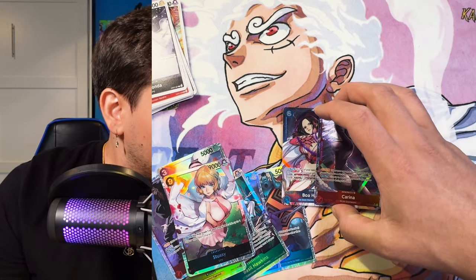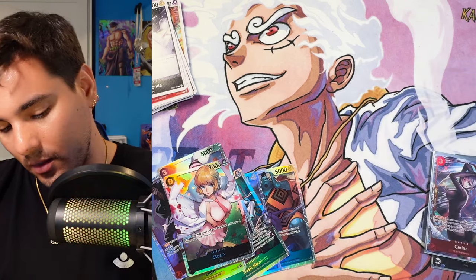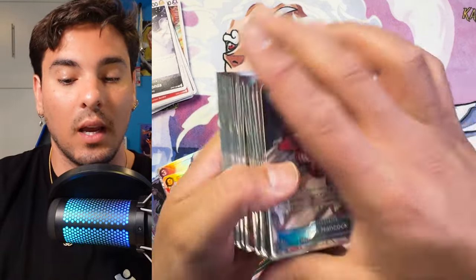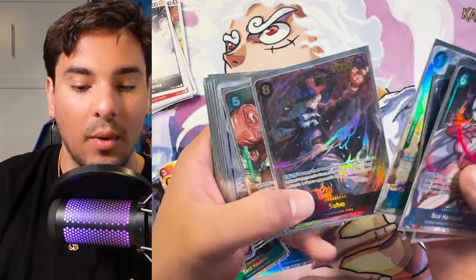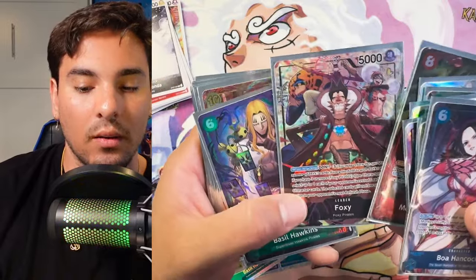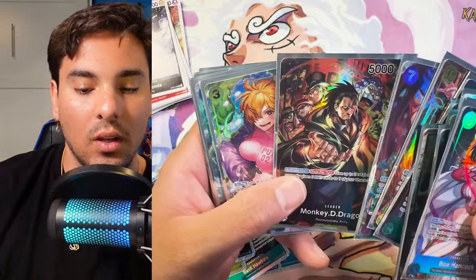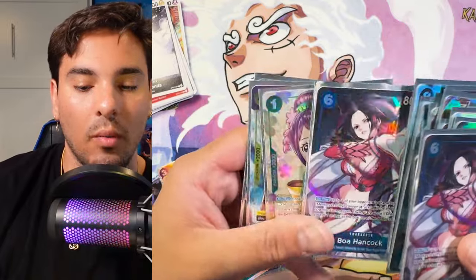So I'll go through the Alt-Arts from the case since this is the last video of the case opening series. You know you get four of each secret, so I'm not going to go through all that. Of the Alt-Arts, we got: a Boa, Karina, Treasure Rare Law, Stussy, the Luchi Leader, Otama, Sabo, Bonnie, Bonnie Leader, Duragon, Foxy That Is Not Afraid, Basil Hawkins, Ace Secret, Foxy, Dragon, Lilith, Law, the Isho, another Boa, another Otama, Florenti, and the Dopey. All in all, I would say that's a pretty good set — we filled out a lot of the stuff we needed.